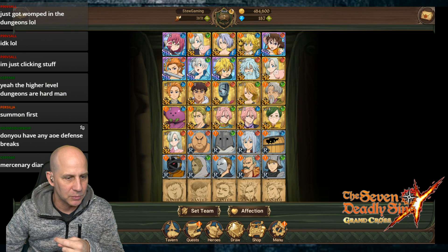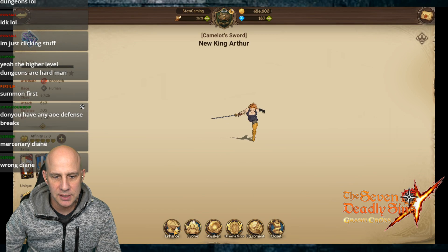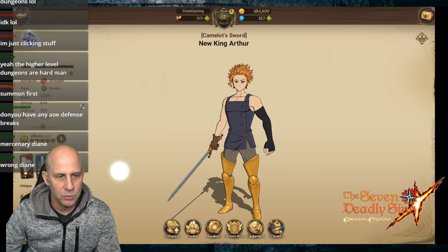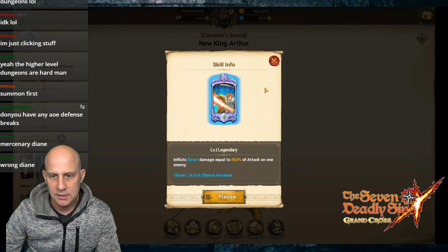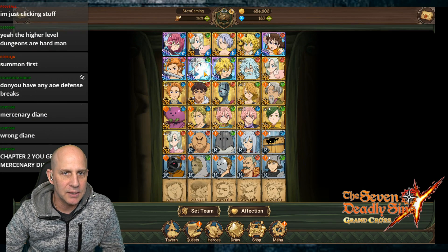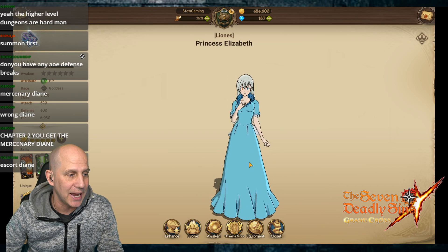I want multiple, multiple, multiple - who else can give us a multiple decrease status effect? He does increased damage - we'll use him as a buffer for one attack. Actually, we should probably use the healer. We should give her some gear - her healing is based off attack, so if we increase attack we get more healing.